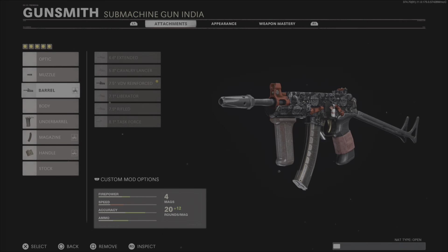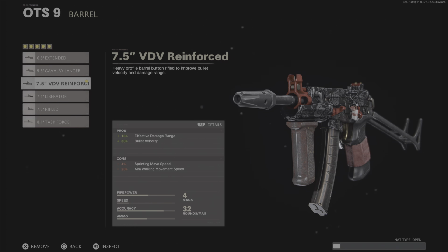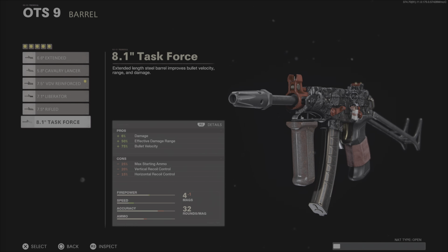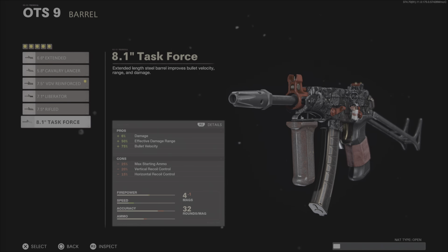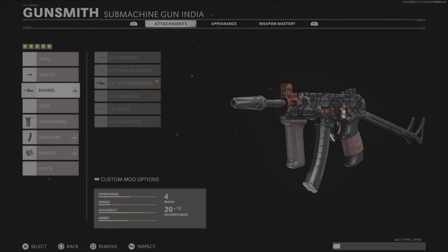We'll look at it for zombies as well, because I did use it in zombies. There it is — 1,106 kills. That is with me only playing one game of zombies with it. It's actually pretty good in zombies. But anyways, let's get to the setup.